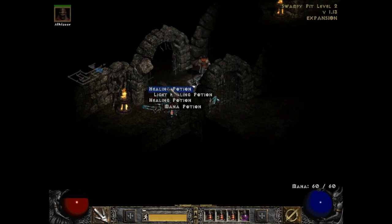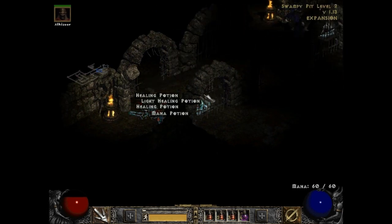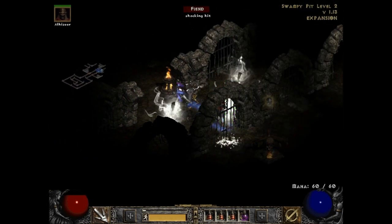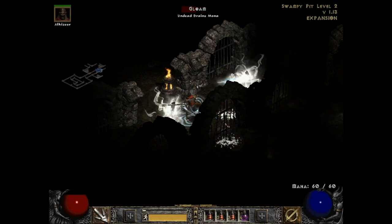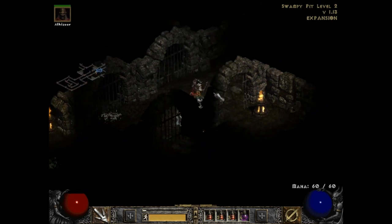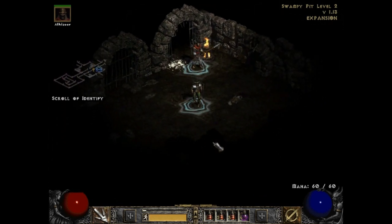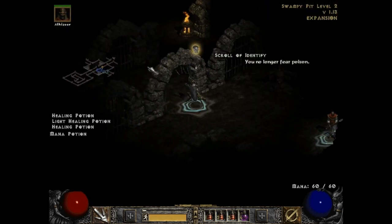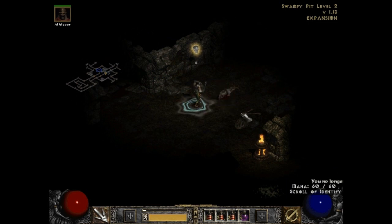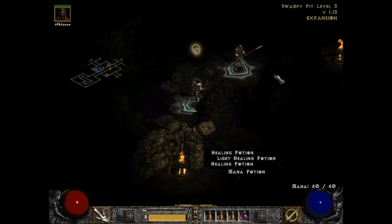Sure these guys have cold attacks, but once again it's not a big concern — they hardly ever freeze you. Fire is the main element I should focus on, even though I haven't found many fire enemies outside the shamans since I booted this back up. But trust me, they will come. Fire is by far the favorite element of Blizzard in Diablo games as far as I can tell — they love to spam fire all over the place.